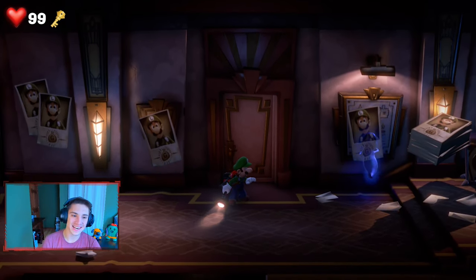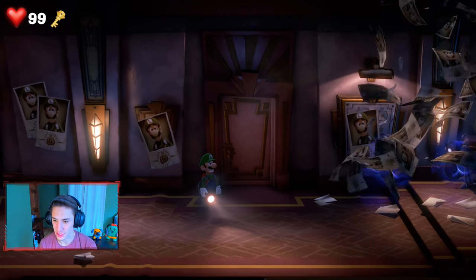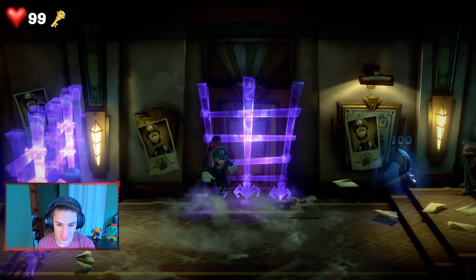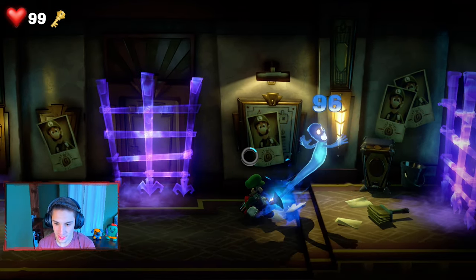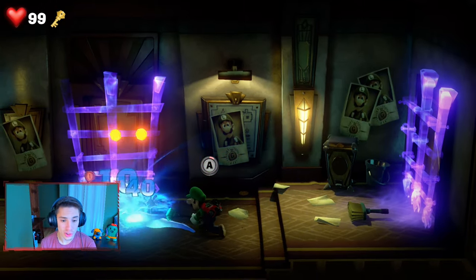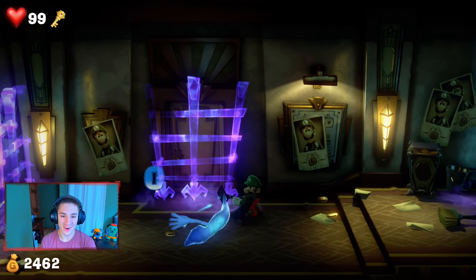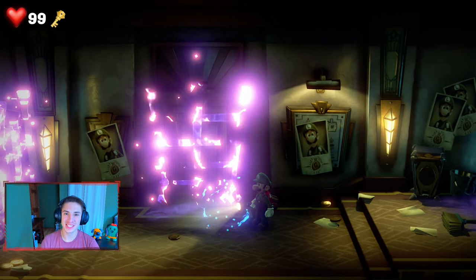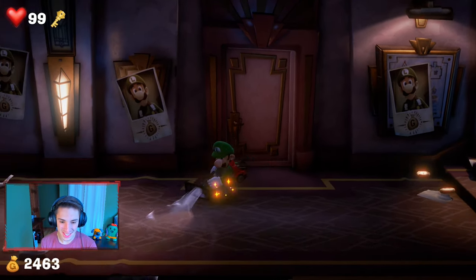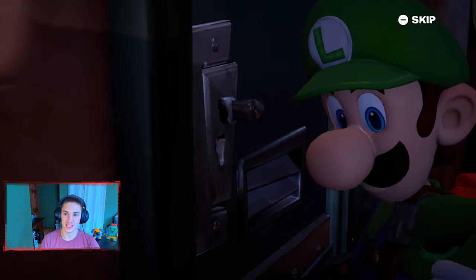Outside we got these ghosts hanging 'Wanted Luigi' signs for gold, so we're gonna have to give them a quick smack. I'm gonna blow them away to start, then take on one one-on-one. Get in here buddy — slam! You can use them to slam other ones, which is awesome! I didn't know that — it took the other ghost's health down like nothing. Let's go collect the gold they dropped and head inside this door now that we got the key.